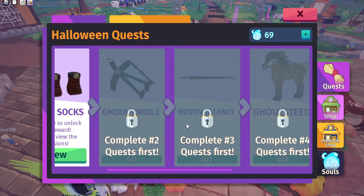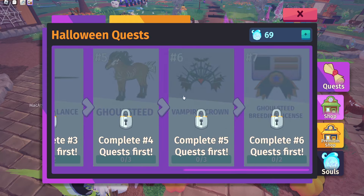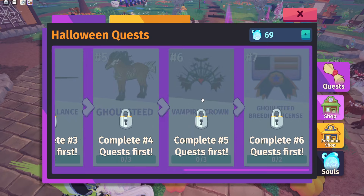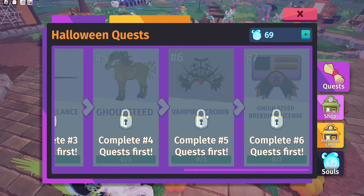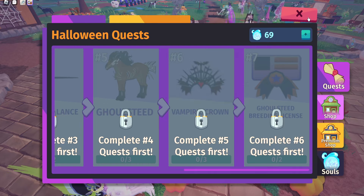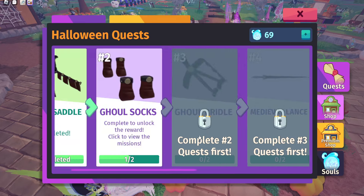The first thing is the quest, which we have a quest line here — a track of quests that you can complete. Now number six used to be an exclusive Beetlejuice themed Gold Steed, but it ran out of stock. So if you try to get one of those, the best way is from somebody who's actually selling or trading it. We have in total seven quests to do.